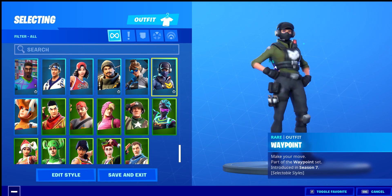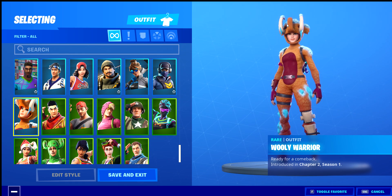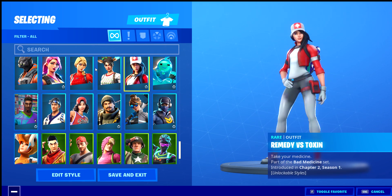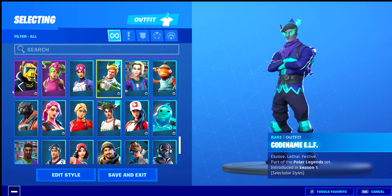We'll start with the Woolly Warrior, which is the skin you get with the Last Present — which is absolutely sick. And we've got the football skin, Remedy which I really like, Red Nose Raider, Code Name ELF of course in return, and your boy Fish Stick.